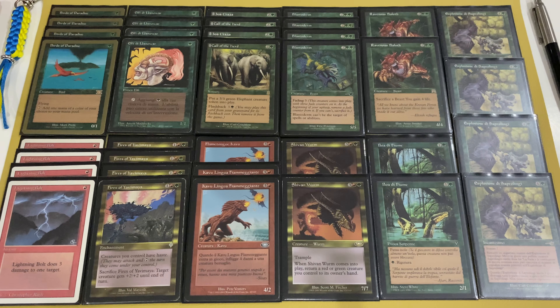The deck contains Ravenous Baloth — a Beast, 4/4 for four mana. By sacrificing a Beast you can gain four life, and when your Blastoderm is about to lose its last Fading counter, you can sacrifice it to gain life instead.